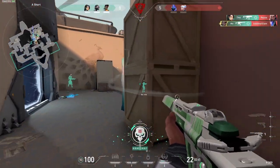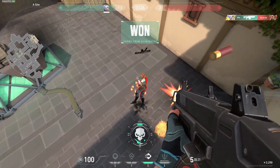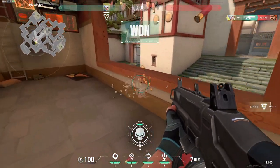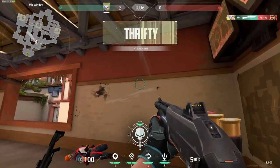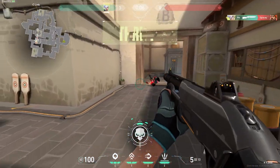Moving on to shotguns. I'm going to cover both at the same time because they play similarly, and my one tip for shotguns is to play close range. There's nothing really else you can do about it — no trick to aiming or getting kills really. If you really want to play a lot of shotguns then I recommend you play Jett, as you can dash away after a close range kill and Jett is also more accurate in the air with shotguns than other characters.